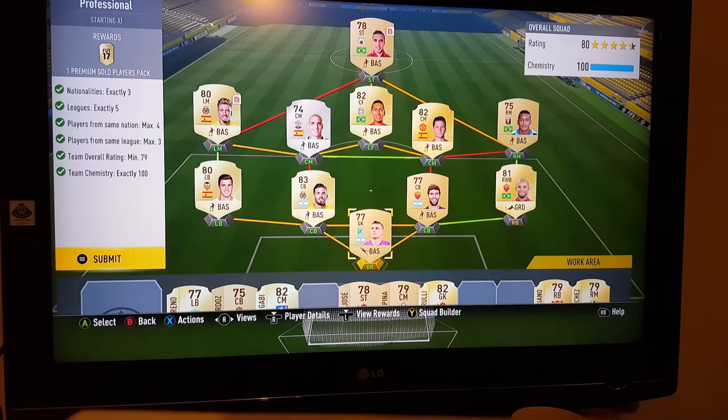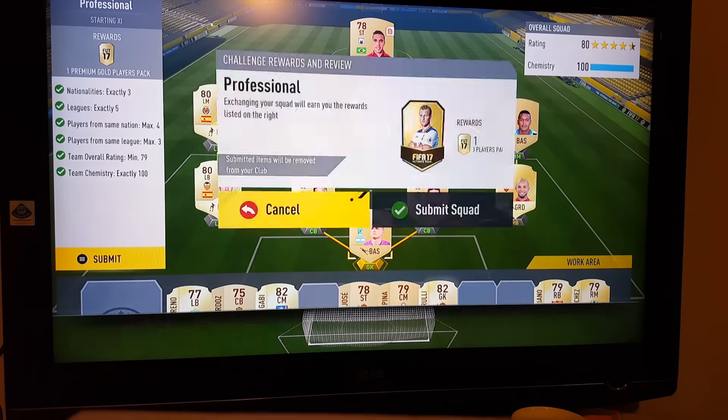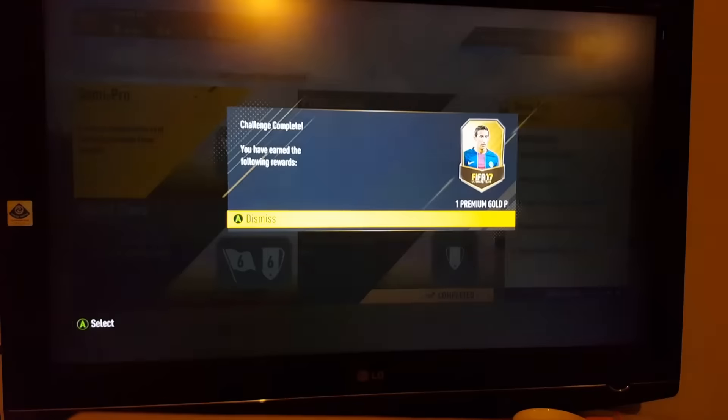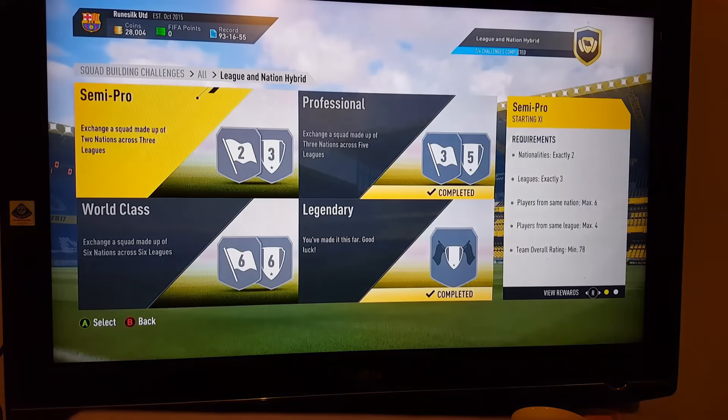And there you have it. There are a few different substitutes — there's a West Ham centre midfielder you could pop in there, Spanish. Have a little play around, but that formation works. We're going to submit the squad now and get our rewards — premium gold.